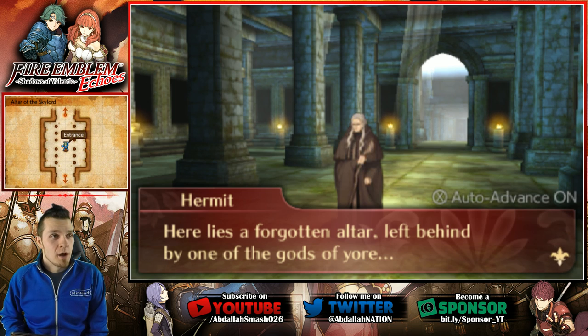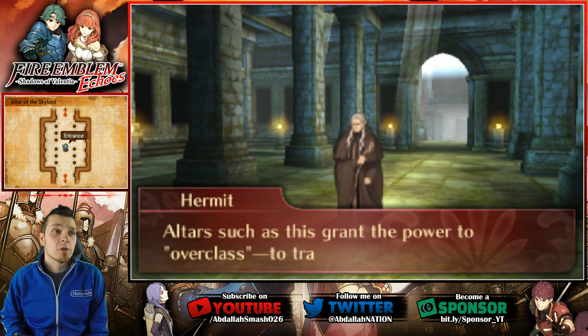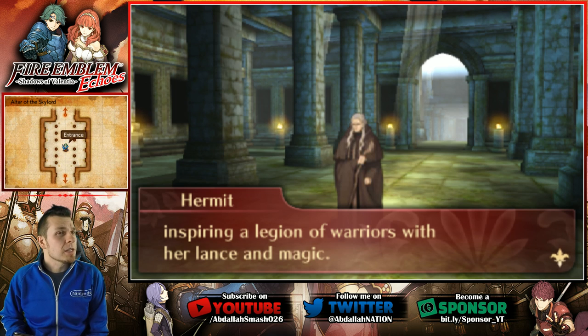Here goes Hermit again. Here lies a forgotten altar left behind by one of the gods of Yor. After the ancient folk chased them from this world in ages long past, altars such as this grant the power to overclass — to transcend mortal limits. This one's called the Altar of the Skylord. Once a goddess of war soared like the wind across the battlefield, inspiring a legion of warriors with her lance and magic.